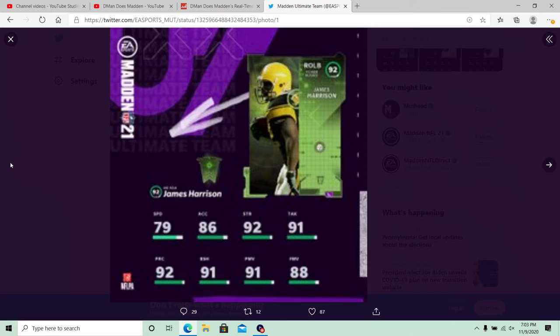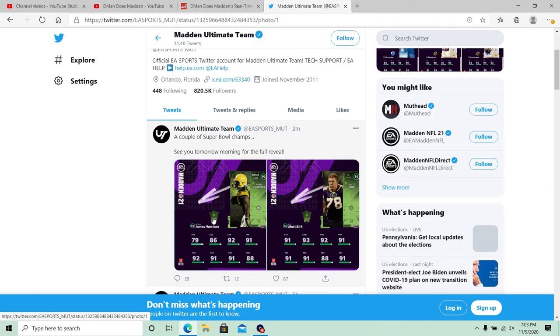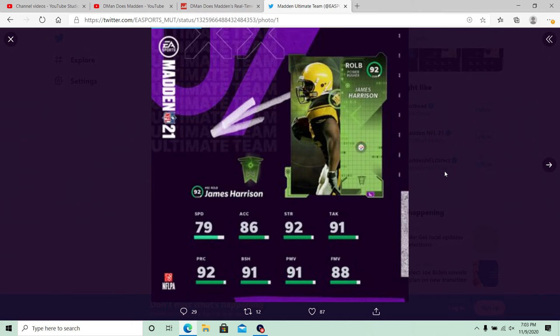The next player we have — we guessed him guys — James Harrison, really fuzzy here, I'm not sure why. But James Harrison here is that outside linebacker. We did guess him earlier today — it's kind of a no-brainer. Three forced fumbles is really key in picking this player. He had a pick, three and a half sacks, and three forced fumbles — that's just a hell of a game from James Harrison. He's got 79 speed, 86 acceleration, 92 strength, 91 tackling, 92 play recognition, 91 block shed, 91 power move, and 88 finesse move. Not a bad outside linebacker, but he is really slow.